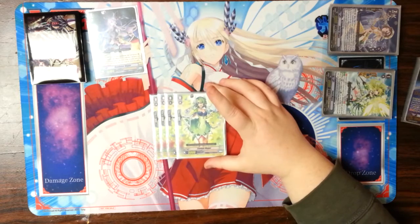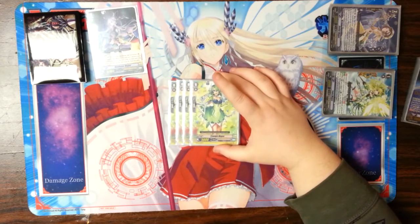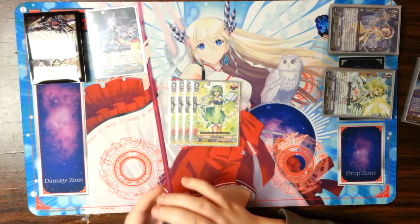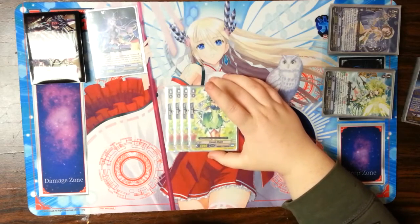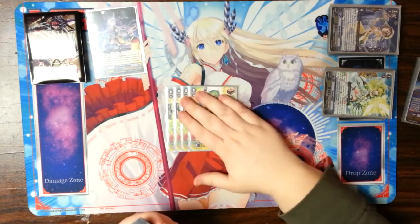Draw triggers — yeah, they're 5k shields, so what? They help you get hand advantage. If you hit one as a damage, oh look, you have another card to guard with. There's a trigger — oh look, you have another card to do anything with. I just find draws in this deck really good. Even before this one came out, I was playing draw triggers in Magus — I've always played draws.